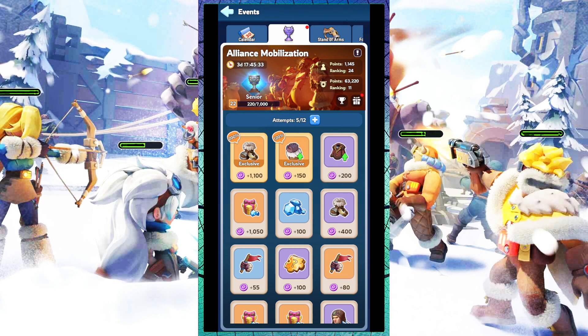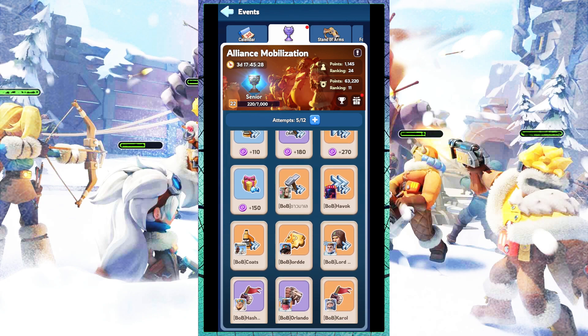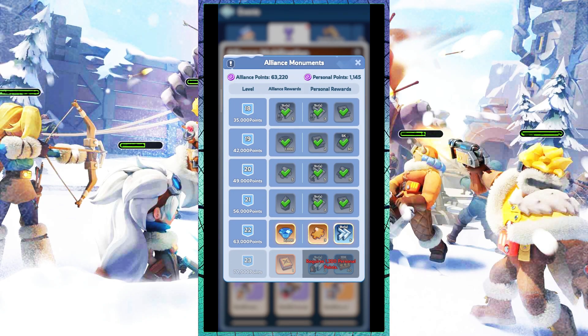Sixth, in Whiteout Survival there are many types of events — for example, Alliance Mobilization. At this event you can also get a lot of gems. You just need to be active to complete every mission so you can get more rewards.